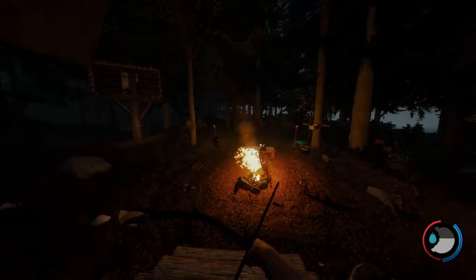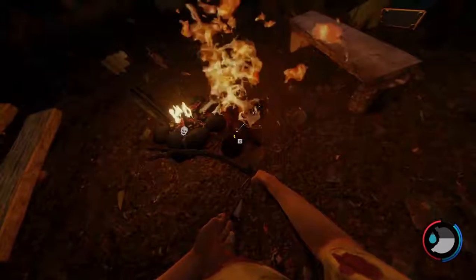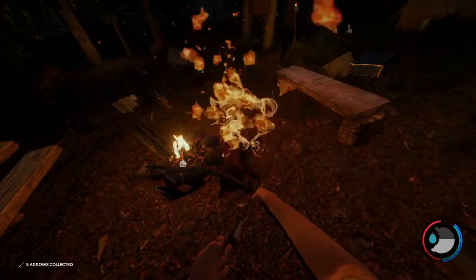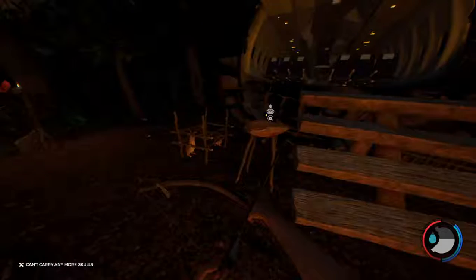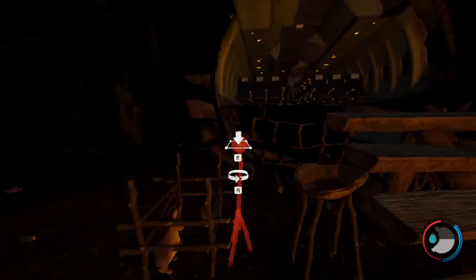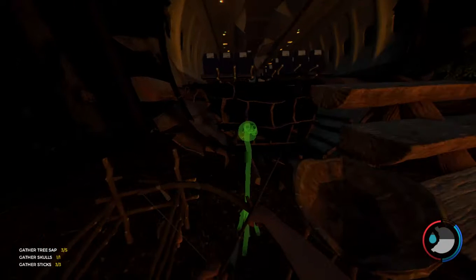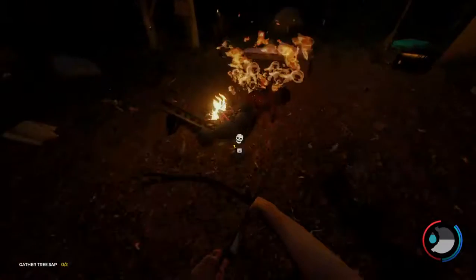There she went. You can see the arrows in her — I got her! You can see her arrows. She laid there and caught fire, so that's good. I'm getting my arrows back. I got a skull. I built that — let me build another fire torch. Skull lamp — I don't know why I call them torches. Still need some sap. Grab that skull — grab three, so good.